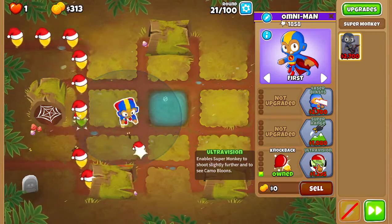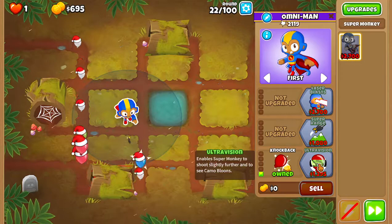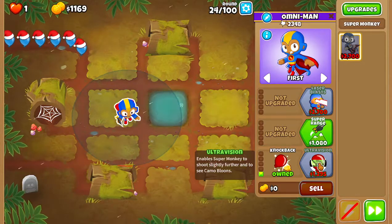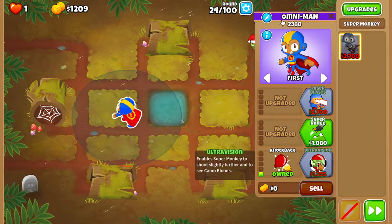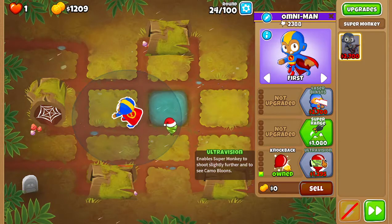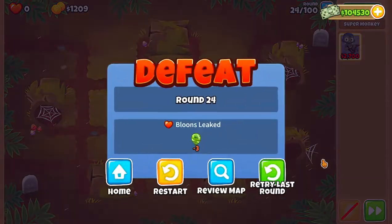I think we might actually make it to camo balloons — it is quite possible. It's just this round and the next round; this round should give us enough. Oh no way. Can these blue balloons save us? No they can't. Oh my poor boy. Oh no. What is that — like 86 dollars off? I salute you super monkey, but sadly you ain't it, bud.